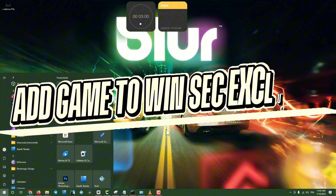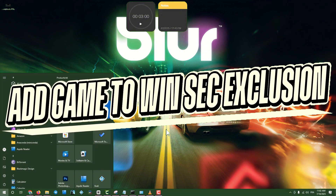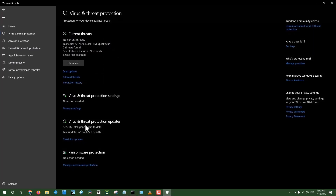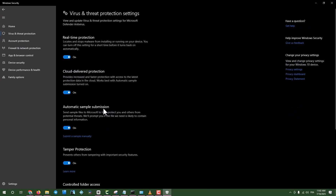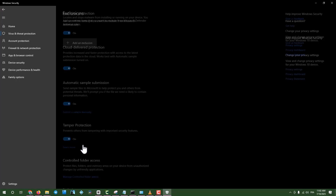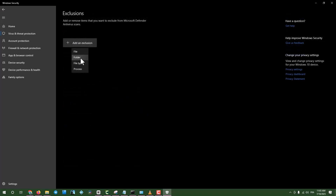Step 8: Add game to Windows Security Exclusions. Click the search box, type Windows Security, and open it. Go to Virus and Threat Protection, click Manage Settings, and scroll to Add or Remove Exclusions. Click Add an Exclusion, select the Games folder, and try launching the game.